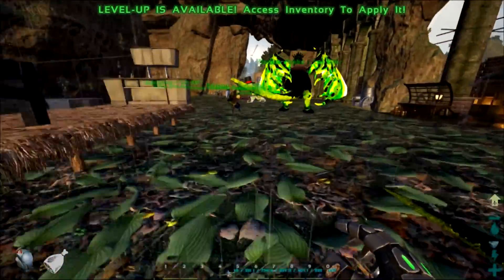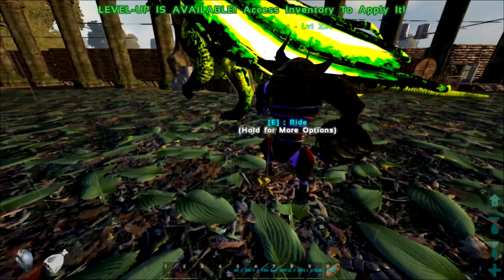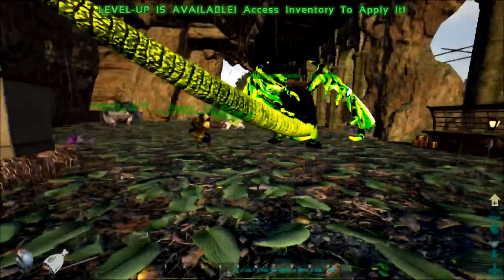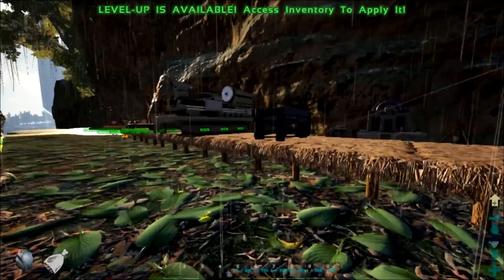That explains why it's such good... it changed colors again. The alpha set is not made for tanking. Why is it red? It keeps changing colors! Those are all irrigated.